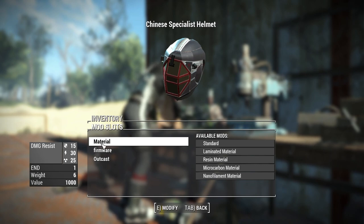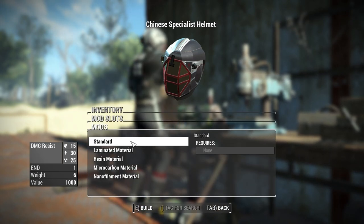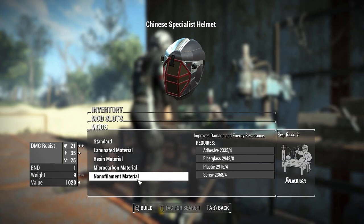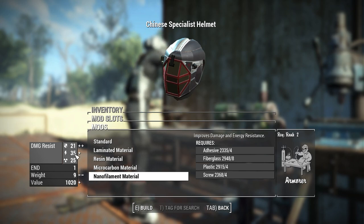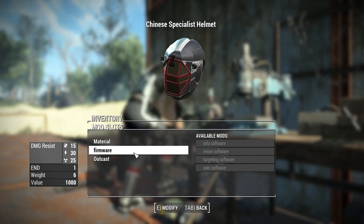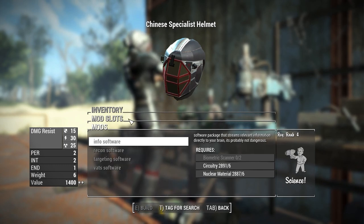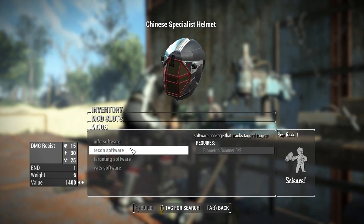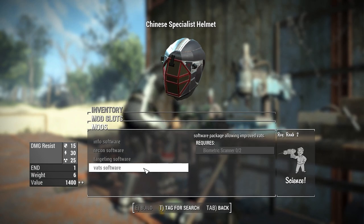Let's look at the modifications for the helmet. Starting with materials, you have your standard laminated, resin, microcarbon, and nanofilament, each of which gives you even more damage and energy resistance. Moving on, we have the different firmware packages: the info software relays information about the target such as level and health, the recon software tracks tagged targets, the targeting software highlights potential threats, and the VATS software gives you improved VATS capabilities.